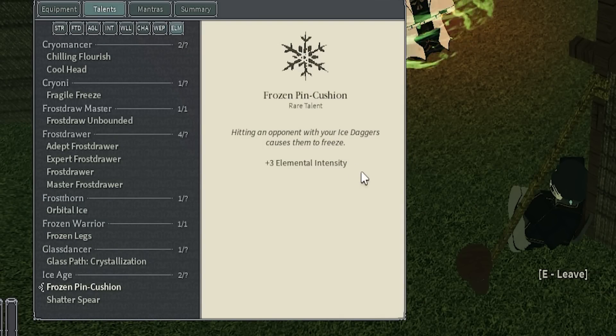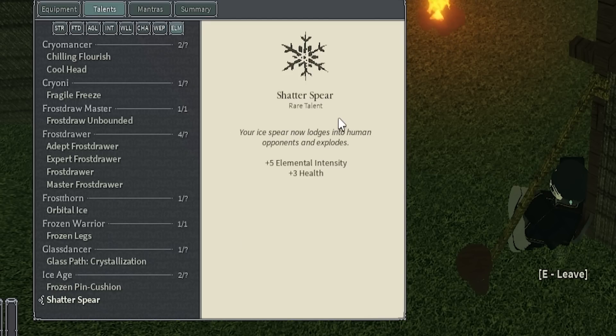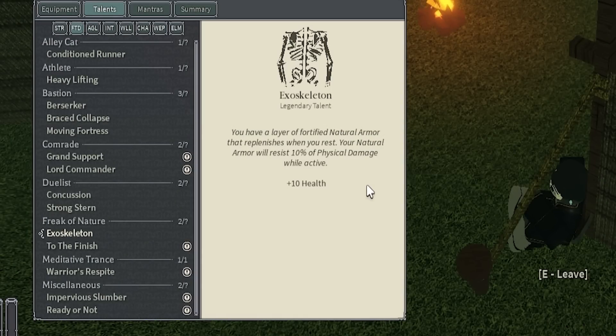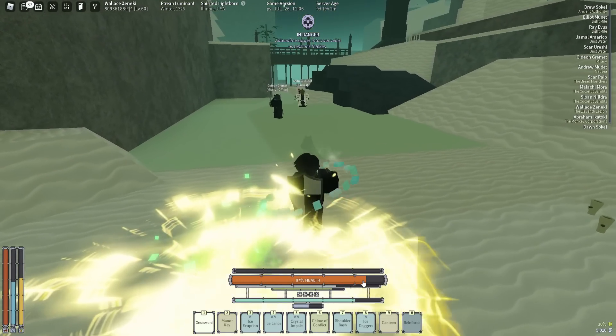What happens is, if this talent procs, instead of freezing them, it'll actually proc Crystal. Shattered Spear is another good talent too, because it will actually make your Ice Lance hit twice, which means your Crystal will proc twice. Next up, you want to have Exoskeleton as a Legendary — this just stacks up on your natural tankiness. Combined with Reinforce, it's just going to make you an Absolute Tank.